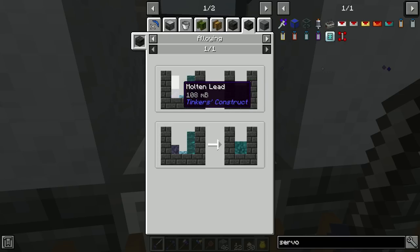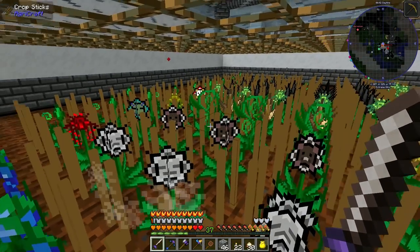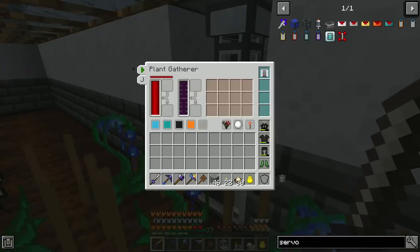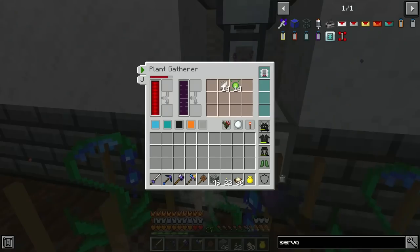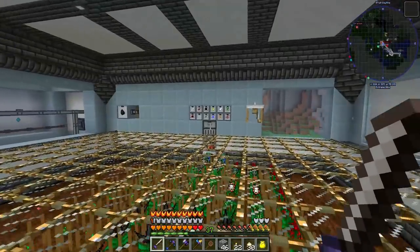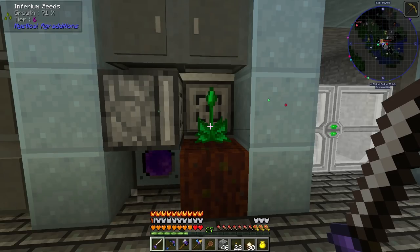We also need ender pearls and we don't have many, so signal is perfectly fine — it's keeping up fairly well now, kicking those seeds out. It's still filled up with sludge but it really doesn't matter, it still harvests everything pretty well. It could be faster if we pumped out the sludge, but with this pack having no recipe tweaks this is way more than we'll ever need. Over here we now have a tier six inferium seed.